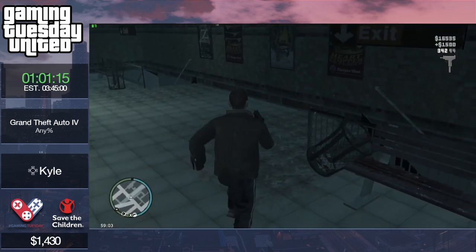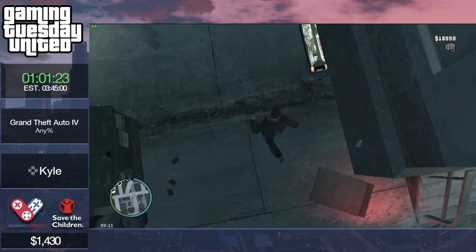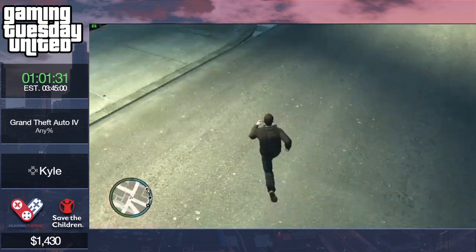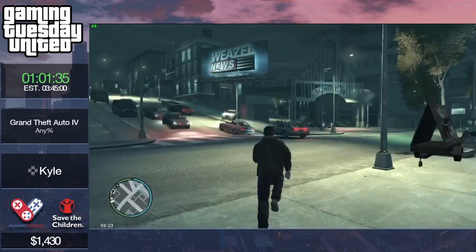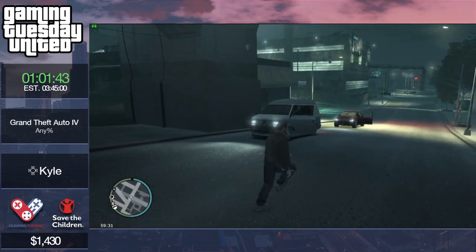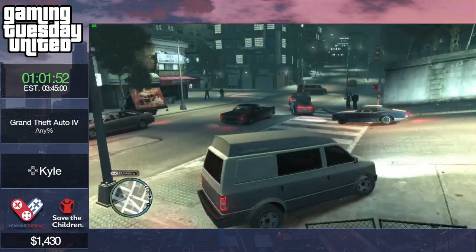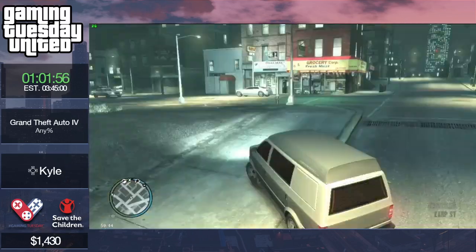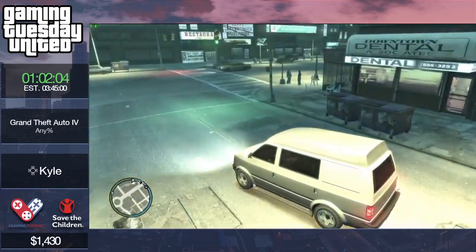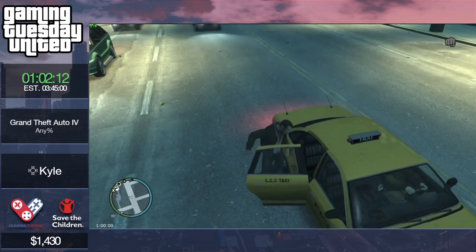Just kill three people here, then call Jacob for the job. If I get lucky I'll get a taxi, but I'm not seeing any. It's rare to not get a taxi here — you probably get one around 75% of the time or more. I'm not getting one at all — very weird. Oh there's a taxi here — the worst I've ever seen.